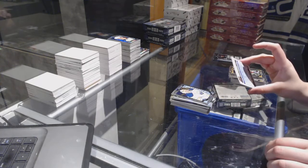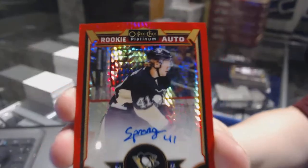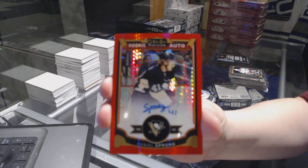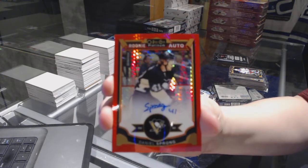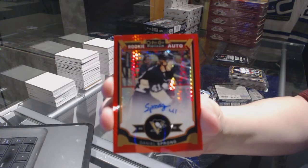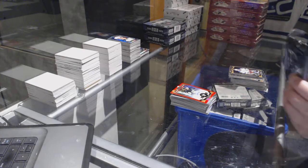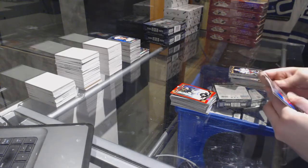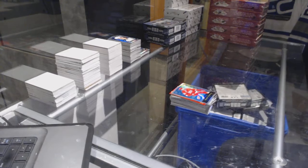And we've got a Red Prism rookie auto numbered 23 of 75 — Daniel Sprong! Sprong again, Sprong everywhere. And a Rainbow Retro of Zetterberg for the Red Wings.